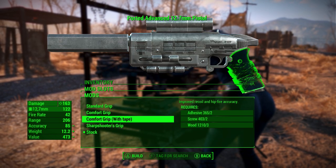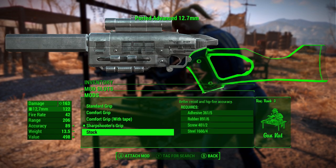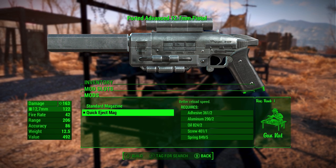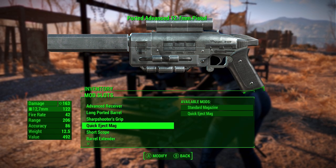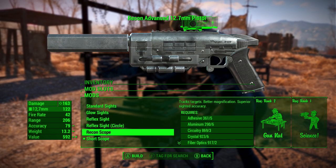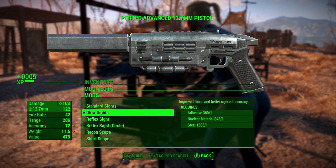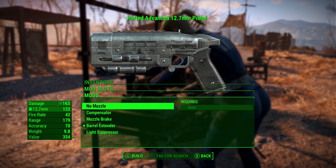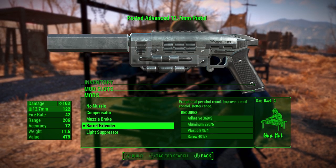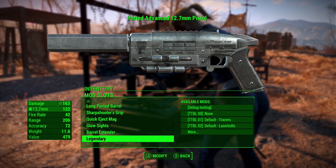The stock is different — you can get a comfort grip or sharpshooter's grip. With the stock you're getting bonus accuracy, but to each their own. Quick eject standard mag, not even a large mag like the 10 millimeter pistol. Glow sights, reflex sight, recon scope, short scope — very similar. I'm going to craft the glow sights just to keep it iron sights. No muzzle, compensator, muzzle brake, barrel extender which is like a better muzzle brake, and then a suppressor if you want to go sneaky.